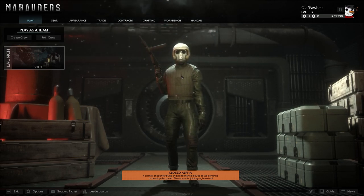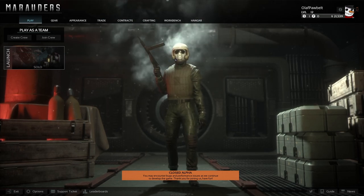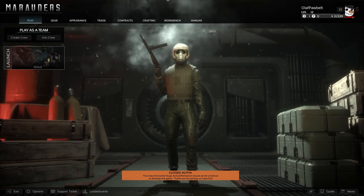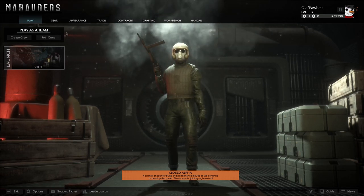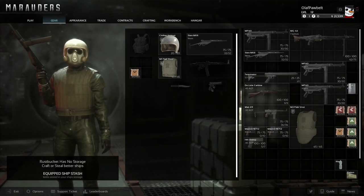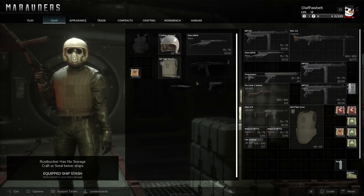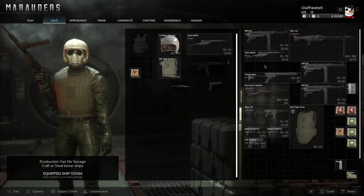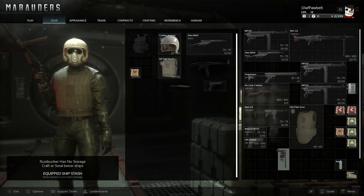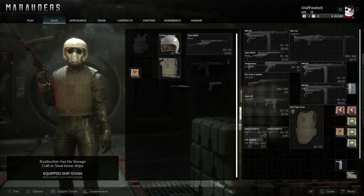I didn't show the whole inventory in the lobby last time because I wanted to show the gameplay first. So we're going to start with the inventory system. If you've played Tarkov or something similar, you'll feel very familiar with it — it's very simple. You have slots for your weapons: two or more bigger weapon slots, a pistol slot, a melee slot. You can grab an item and press R to rotate it, nice and easy.